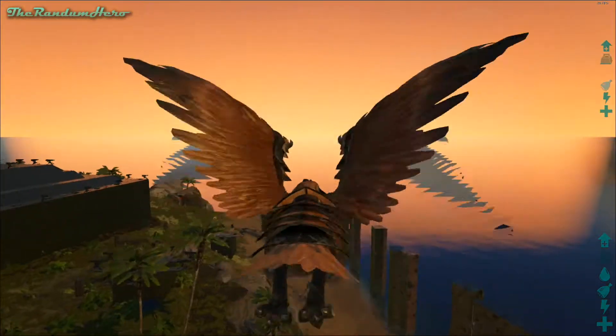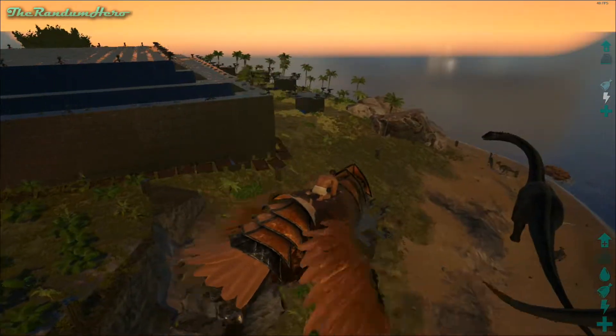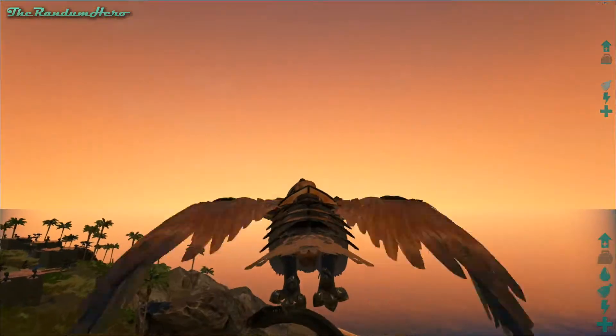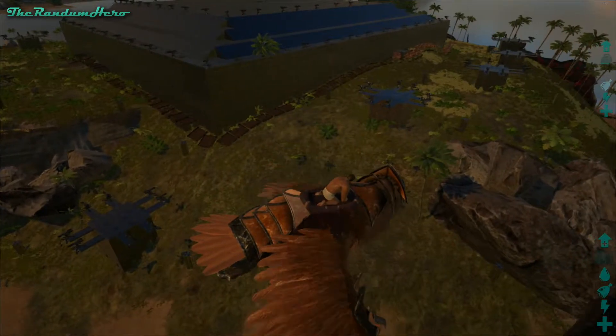We also have a second layer of the roof, which you can also see. I don't mind showing people the outside because you can fly up to the base and see the outside if you really want to.